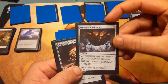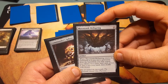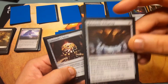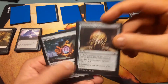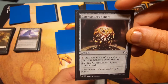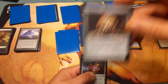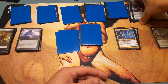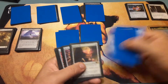Mycosynth Wellspring for two: when it comes onto the battlefield or is put into the graveyard from the battlefield, you may search your library for a basic land card, reveal it, put it in your hand, then shuffle. So you get at least one land. Commander's Sphere for three — staple. Add one mana of any color in your commander's color identity; sacrifice it to draw a card.